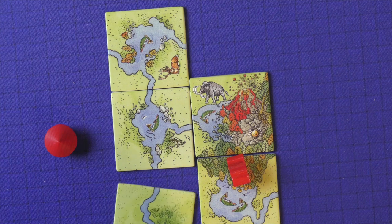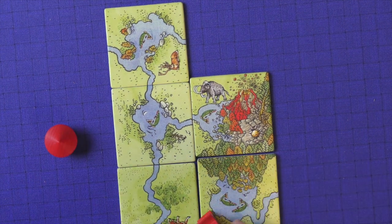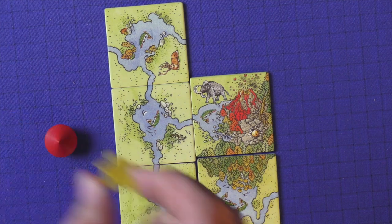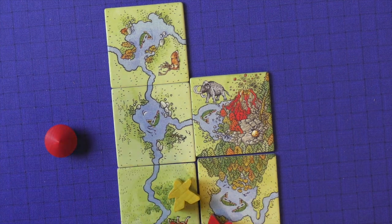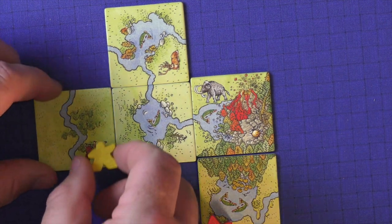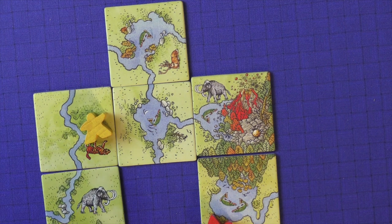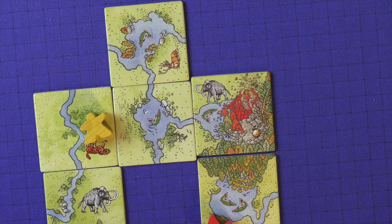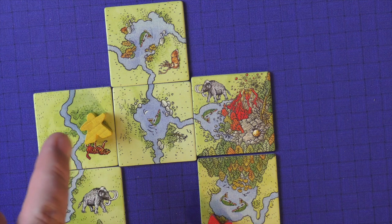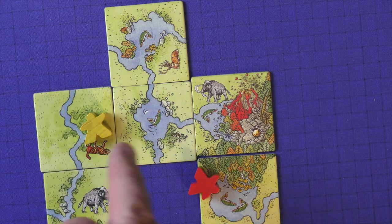A competing player cannot place their meeple on the same meadow that's already occupied. However, if two separate meadows weren't yet connected and each had a meeple placed on them, and then later in the game they became connected through tile placement, that is fine — you couldn't place them connected at the same time, but connecting them later through the game is allowed.